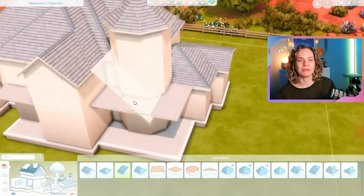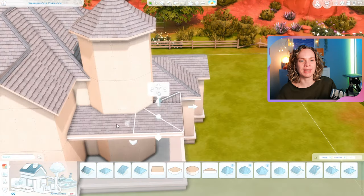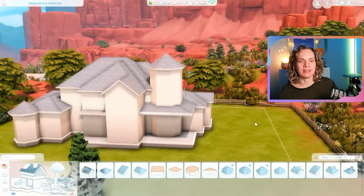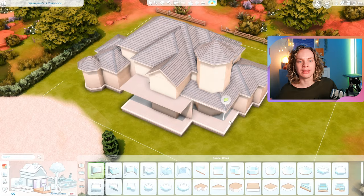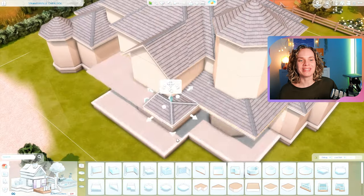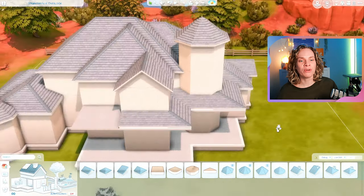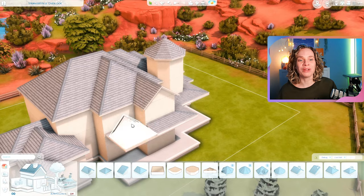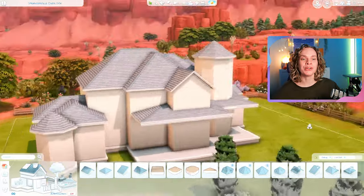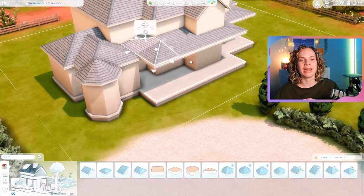I really did not stay true to that picture in the end because the way the Sims works with size, proportions, and wall height makes it very difficult to recreate something one-to-one. I've done it before and for some things it really works, but for a lot of things it just doesn't. It was a nice thing to have a picture to get me started — I found it on Pinterest — and then I just kind of took over from there.